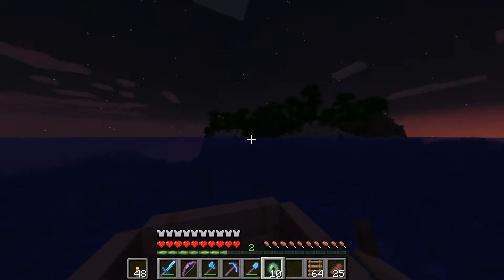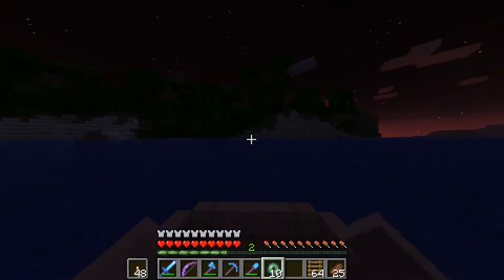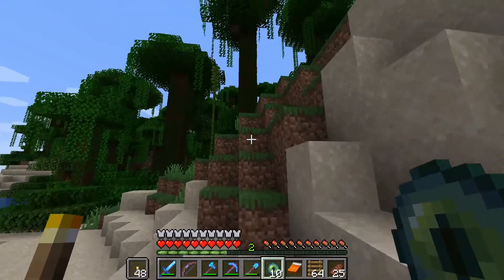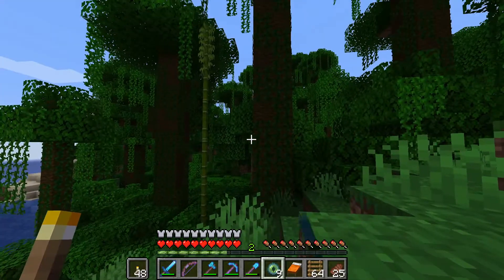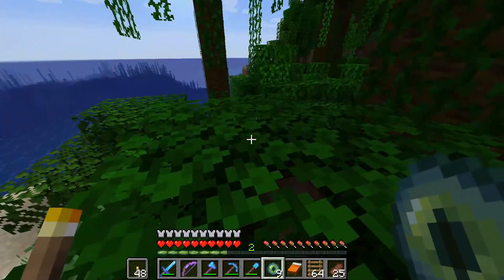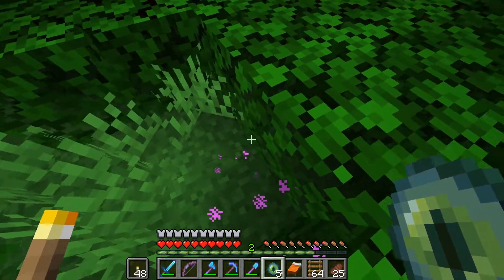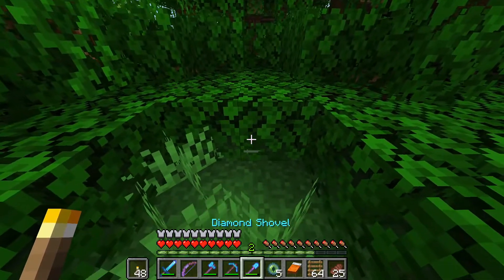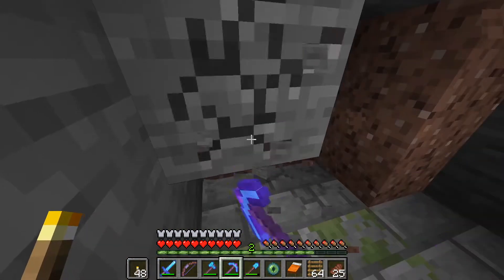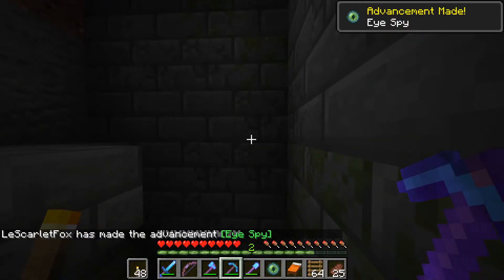Thank goodness we brought a bed — we always have a bed now in our ender chest. This night is scary in Minecraft. There's already a creeper there waiting for us. I hope I don't lose any more of these pearls to the jungle. We are going that way. We are close — it's around this block somewhere so we need to dig down. We found it! We found it with one pearl to spare.